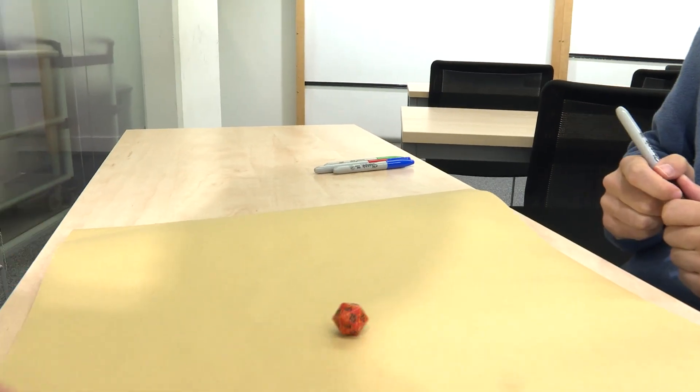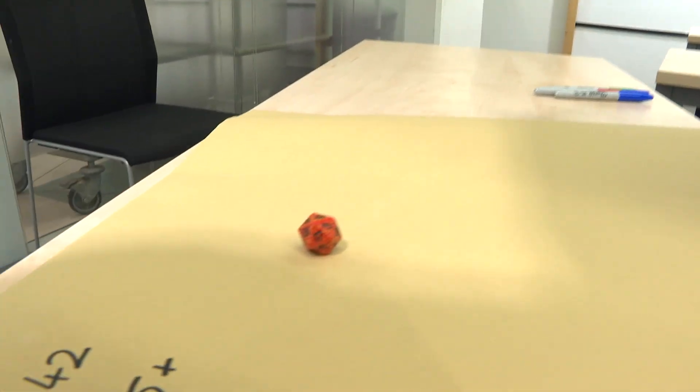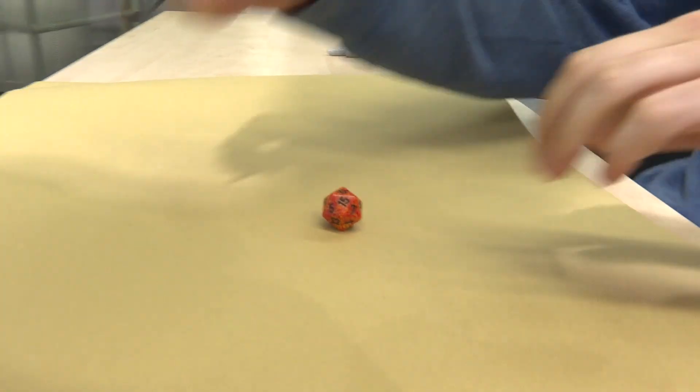Let's see how we do. First roll — that's 5. That's a good start; you haven't gone past 42 yet. 16. That's also pretty good — 21, we're halfway. Another 5 and 16 would be good. 12.